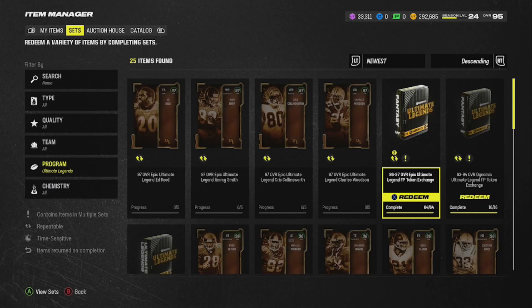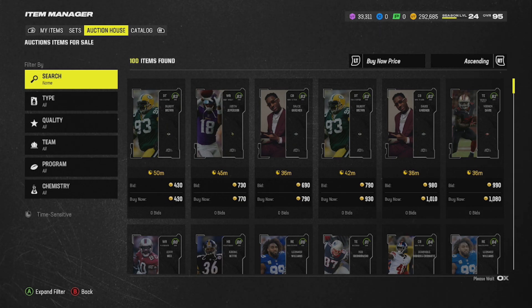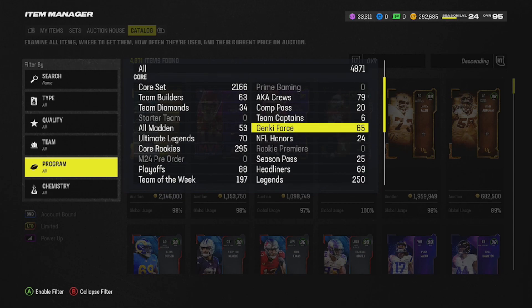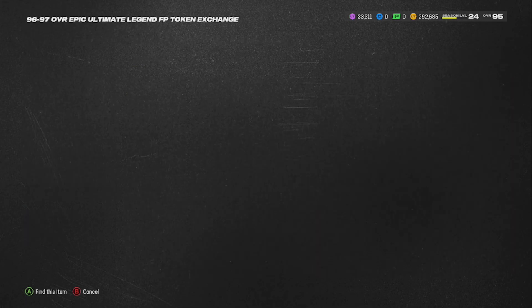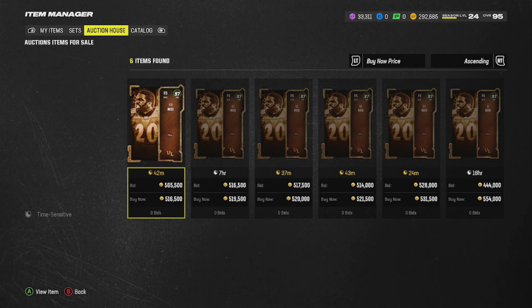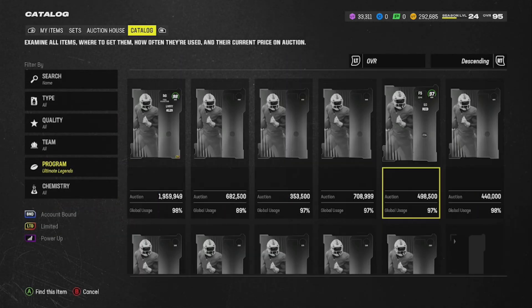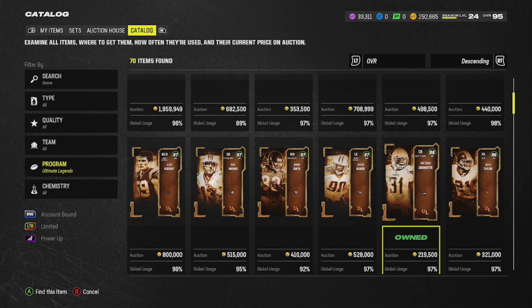You may ask: should we do it now or should we wait? If you want 500k right here right now and don't want to risk it, go ahead and do it. Looking at the catalog under Ultimate Legends, the most expensive card you can create and sell right now is Ed Reed — he's going for 500k. If you want that 500k immediately, do it. But if you think something better is coming out and you can get more than 500k, then wait. I'm going to wait — maybe I'm stupid, maybe it's a risk, but 500k is not bad and I think we can get a little more.